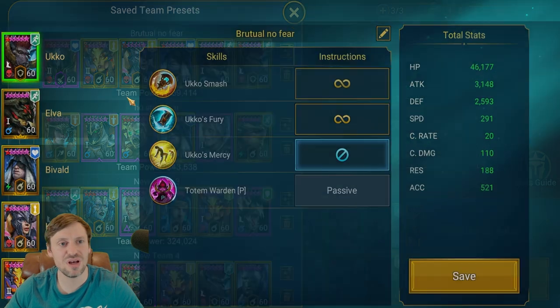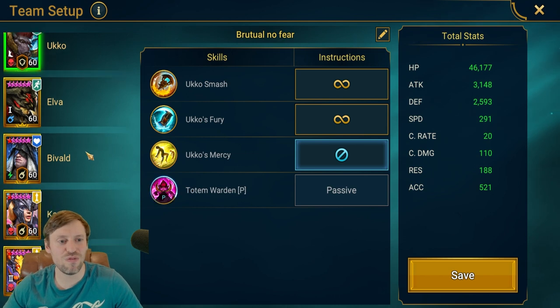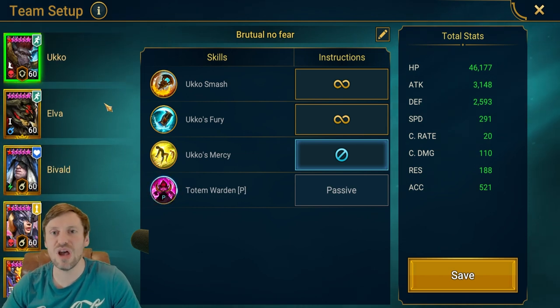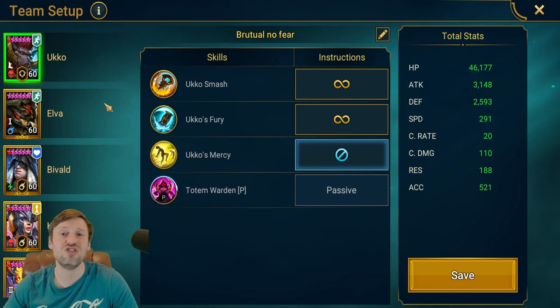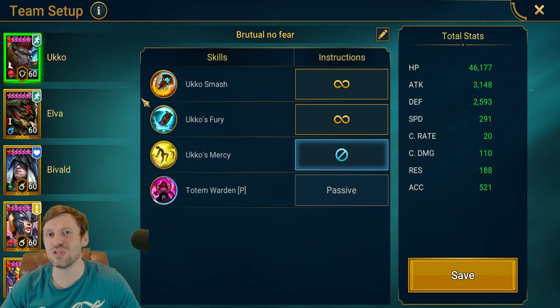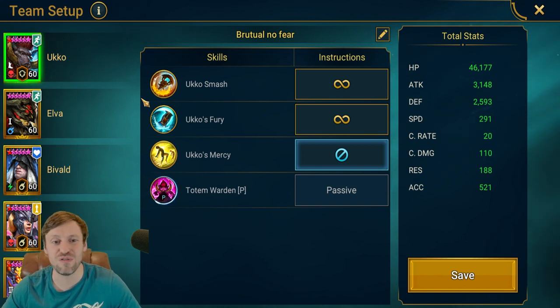Let's check out the team we're running. As I said, it's my B-team — we've got Uko, Elva, Bivald, Kantra, Sissia, and Husk. I'll talk you through every single champion's role during the fight. Also to mention, the first time I did this I did it manual and got about 45 million, so I'm going to try a full auto today and see if we can do it, and I'll let you know how it goes at the end of the run.